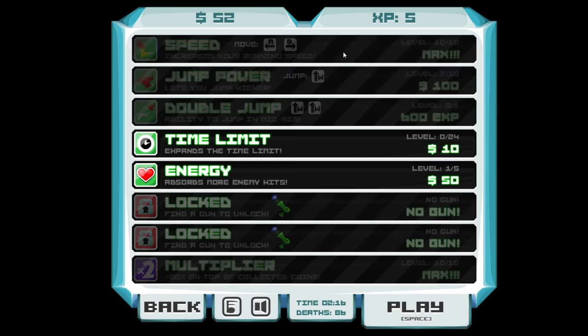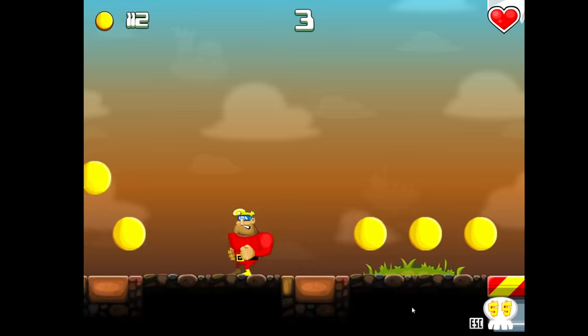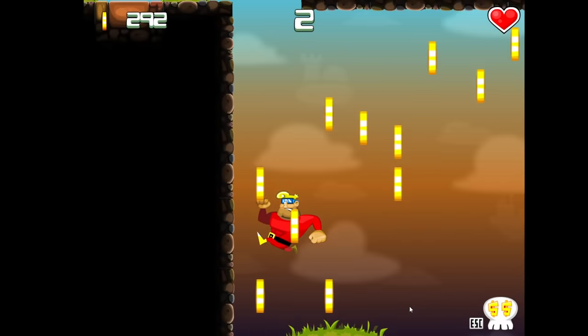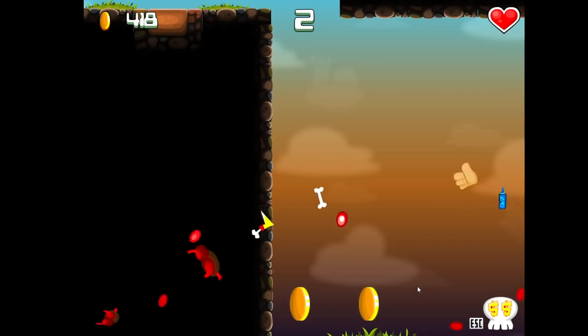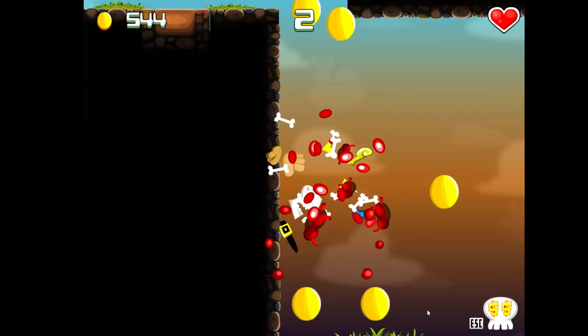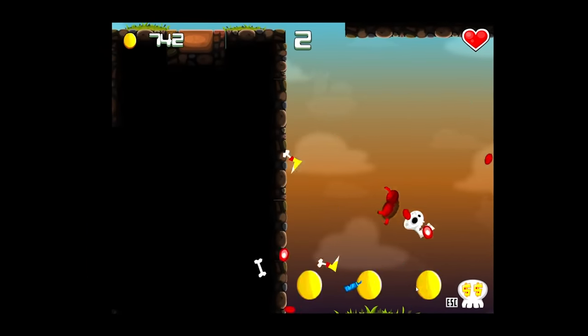Finally, with this last little speed upgrade, we are now the perfect specimen for grinding out these coins. At this point, each time it's pretty much just the same thing over and over again. I'm going to go through, jump right there, get all those coins, and each one of these small runs should give us about 60 coins each. If we can keep getting that, we're going to be going pretty fast. I'll see you when we have 6,000 coins.